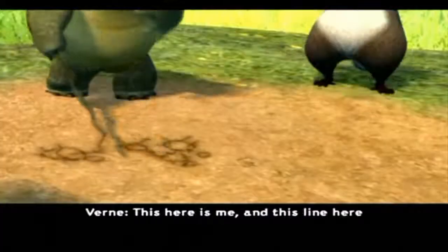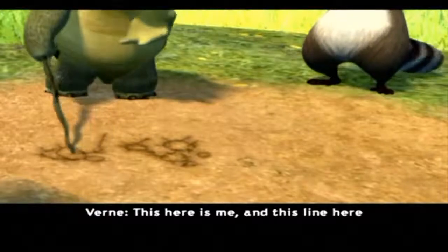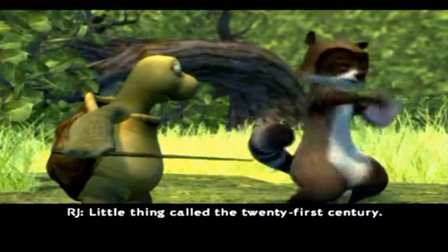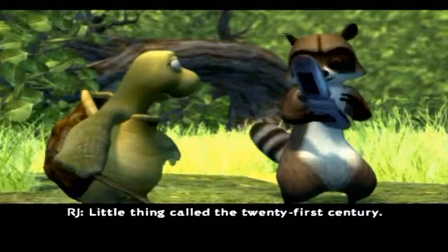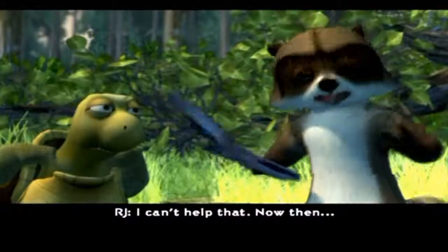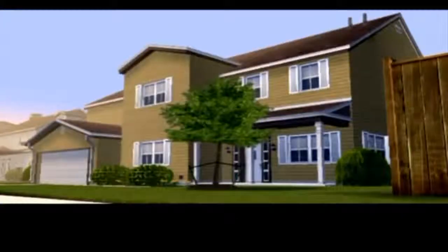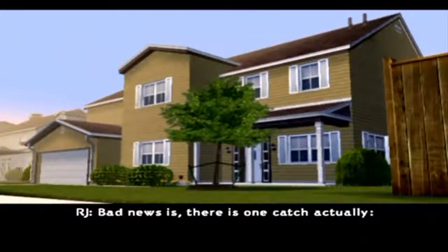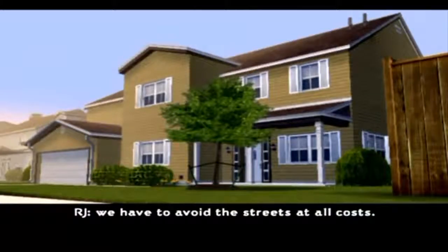Alright, gather round. This is us here, and this line represents the stick I'm holding. Little thing called the 21st century — look it up sometime. Voila! That's French for our goal: the Martin residence. The good news is there's no catch at all this time. Bad news is, there is one catch actually — we have to avoid the streets at all costs.